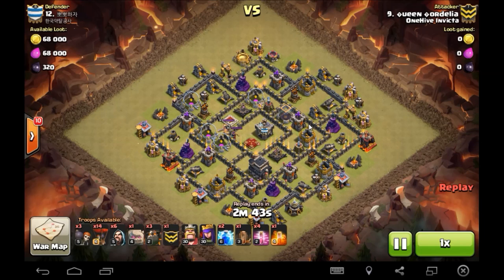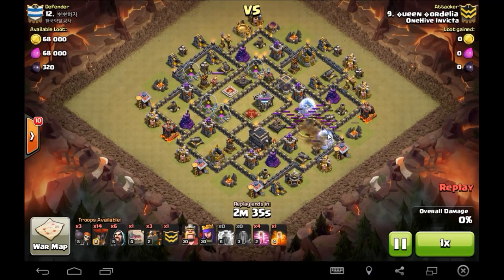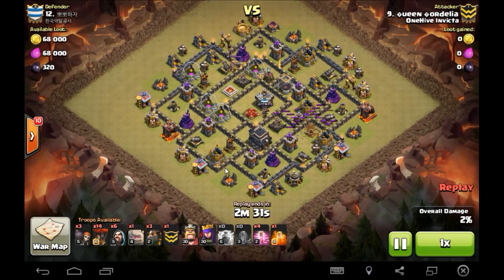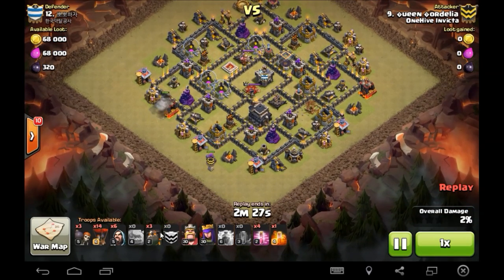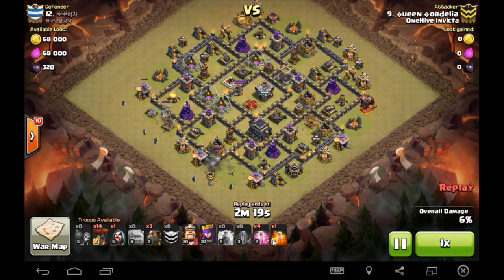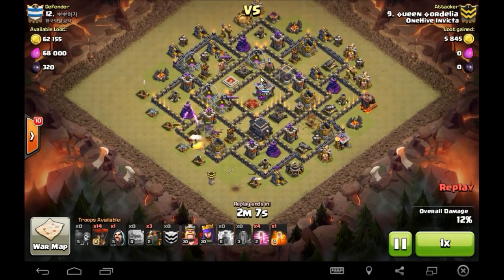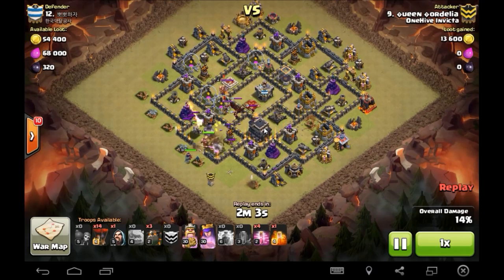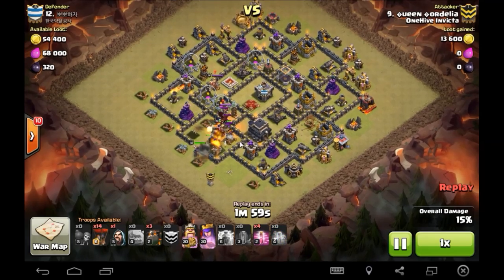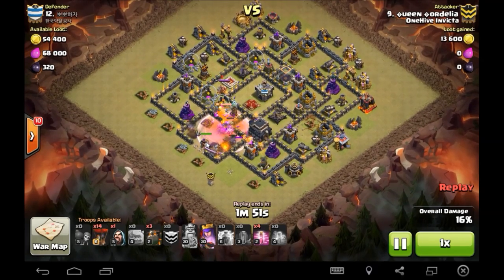Queen Cordelia has been moved up to Invicta for a little while now and is just a beast — some of these attacks are just sexy. Notice the two lightnings go down, earthquake goes down to finish off the air defense — a little zap quake action there. Look at the army comp — it's almost exactly what we just saw Alpha bring, except for the zap quake. The spells get adjusted a little bit, but the fundamental is still the same. The kill squad goes in, gets the queen, gets that air defense, the zap quake took care of the other air defense, and the defensive queen goes down along with the clan castle troops.